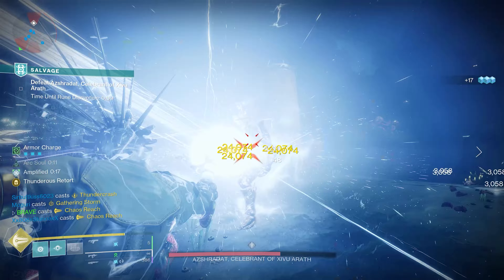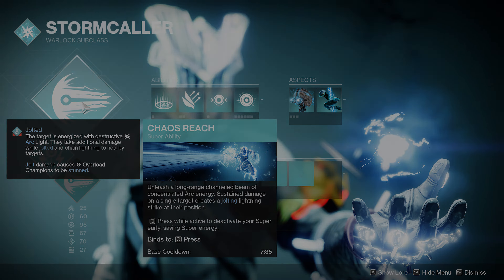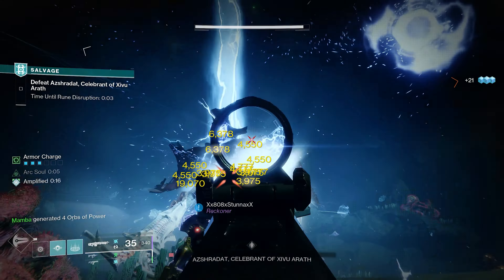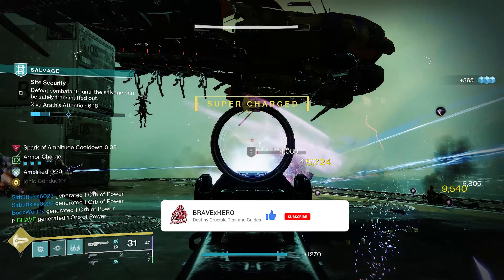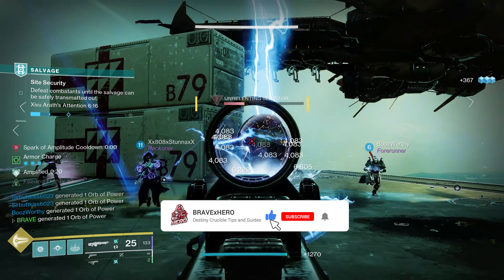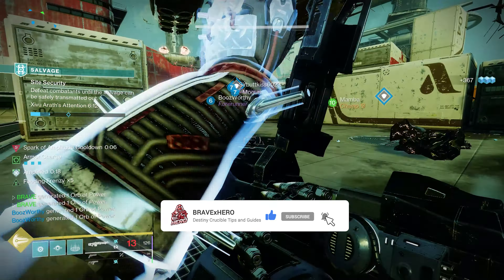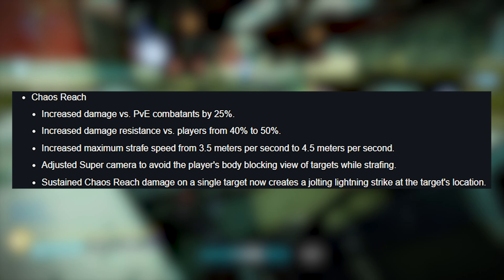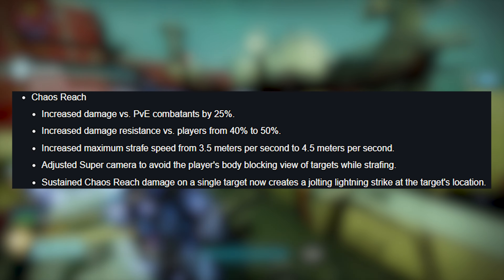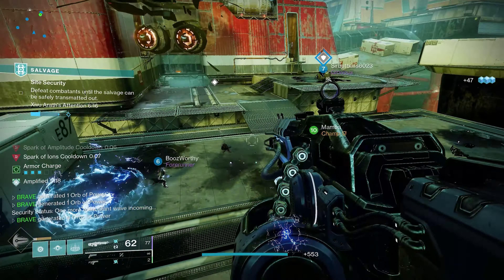Today's build is focused around the Arc Warlock — more specifically the Chaos Reach subclass. I know you might be scratching your head at Chaos Reach in PvE, but let me explain. With the launch of Season of the Deep, Bungie released update 7.1.0 in which Chaos Reach was buffed overall — its damage was increased against PvE enemies by 25%.